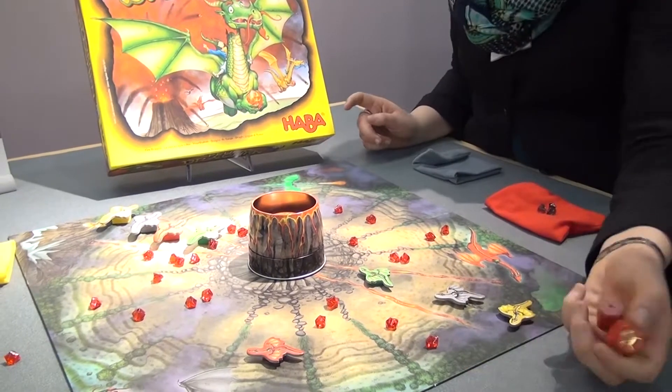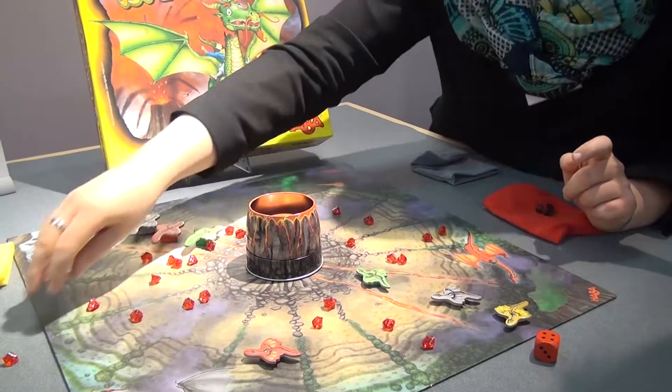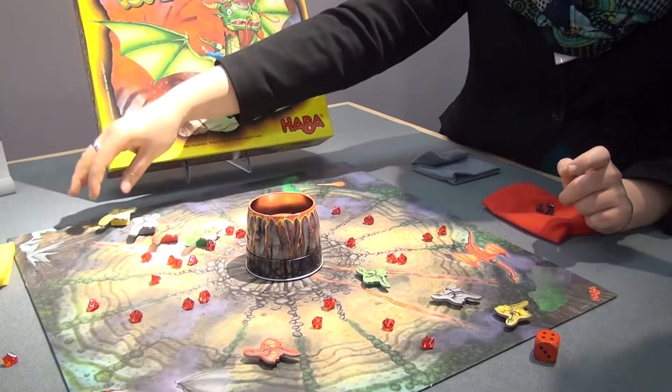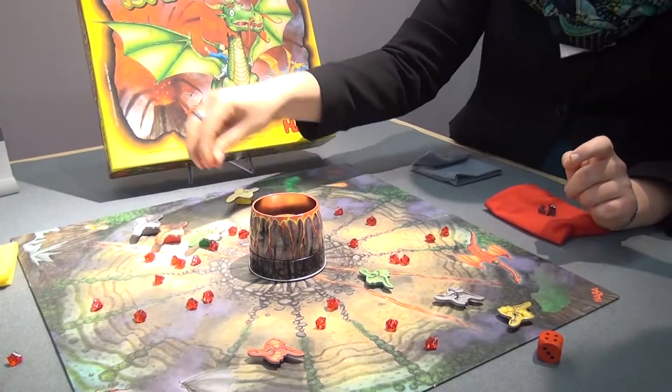So then we go on and we always throw rubens in the balcony, and maybe the yellow one is flying with that dragon and is allowed to collect the rubens.